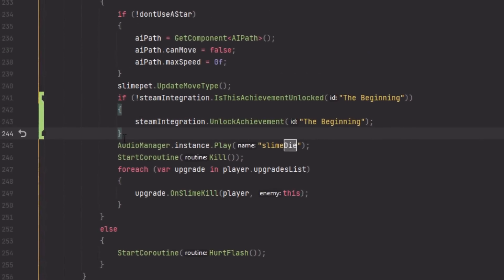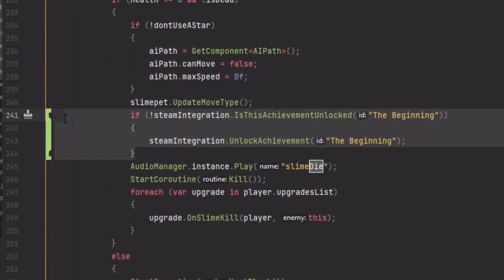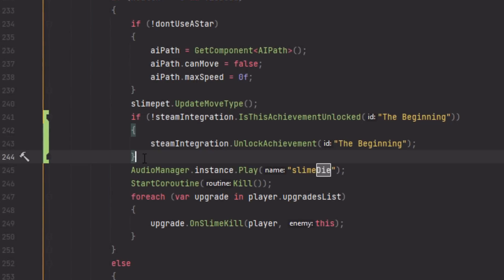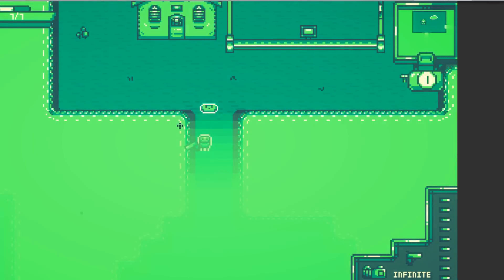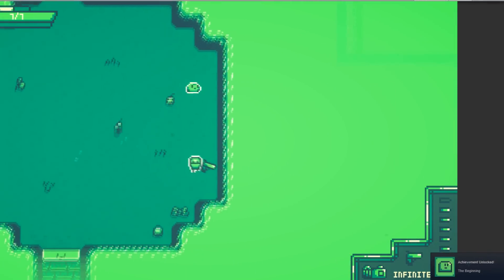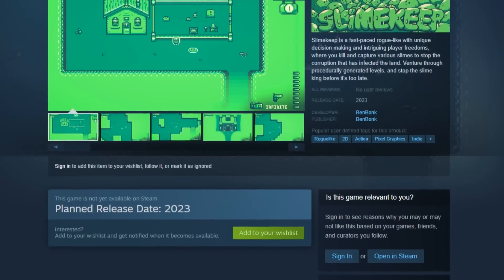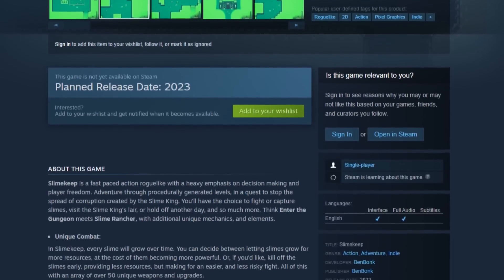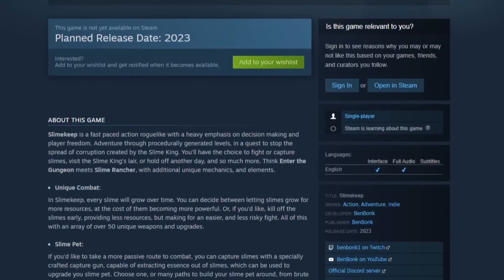This really wasn't too difficult — for the most part all I had to do was drop in an if-statement with the correct achievement name in the right place, and boom, achievement added. So I did that for all achievements in the game, and Slime Keep now has achievements. And speaking of achievements, I heard there's a secret Slime Keep achievement that you'll get if you wishlist Slime Keep on Steam — I'm totally not making this up — so make sure to click the link in the description and wishlist Slime Keep.